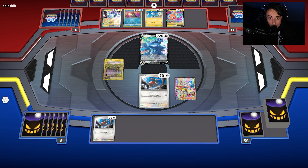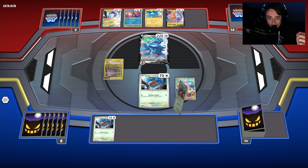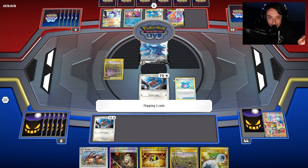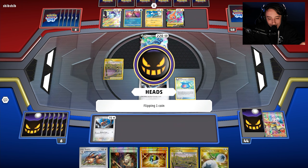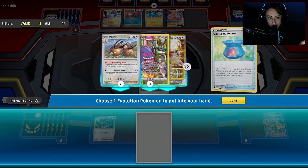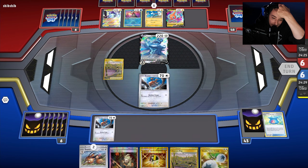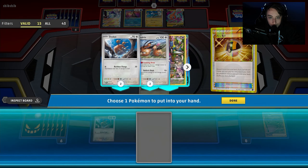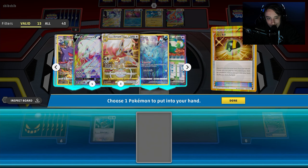We get another Doduo, which is nice — we'll bench it, play Gapejaw Bog, and use Iono to shuffle our opponent's hand so they don't have access to a turn-two Magnumite. Looking at this hand, it's actually pretty good. We use Capturing Aroma and hit heads, so we can find an evolution Pokémon and go for the Dodrio.